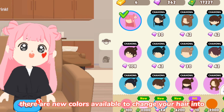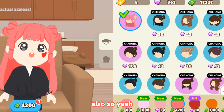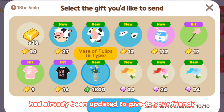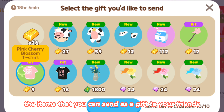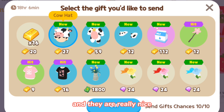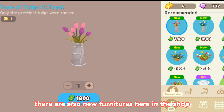Also in the Chahong Beauty Salon there are new colors available to change your hair into, so better check that out. The list of gift products has also been updated so you can send new items as gifts to your friends, and they are really nice.